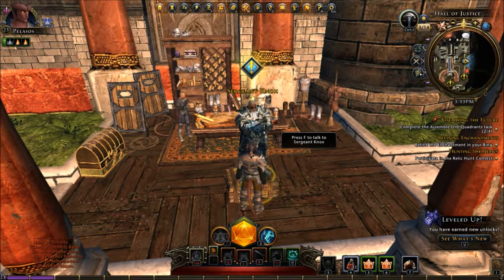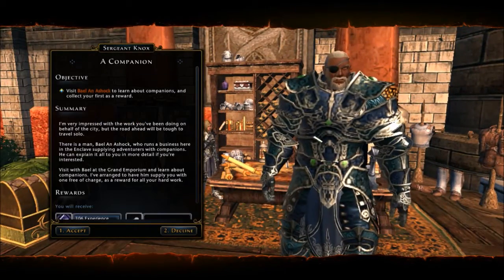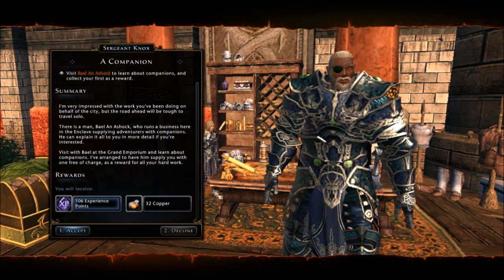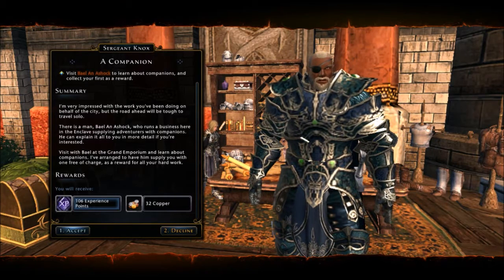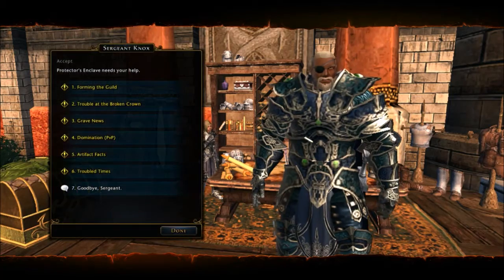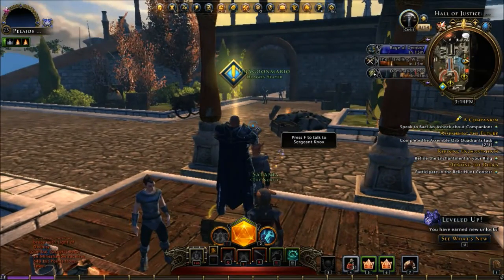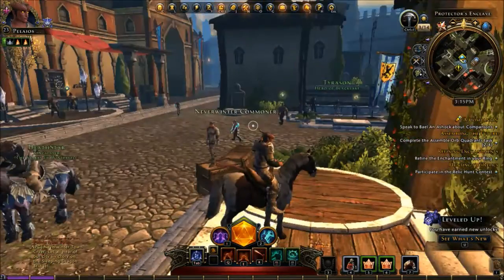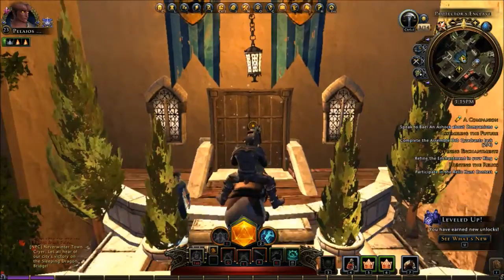Hey YouTube, what's up, this is By The People. We're going to get a companion. I think that's a good idea. We'll run on down there. This is where I'm at — the auction house is right over there. We're going into this building here for the companion.